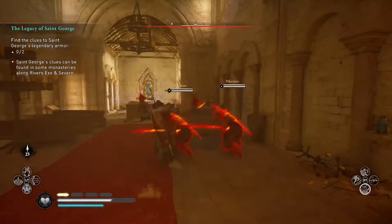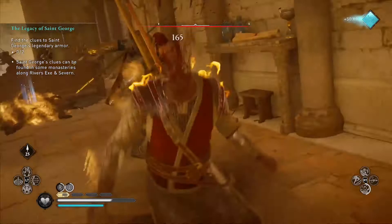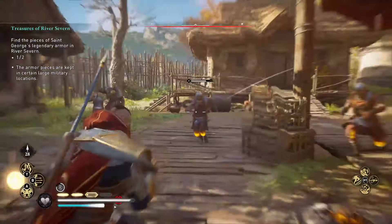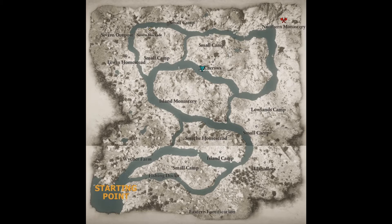Now here comes the tricky part. All of the gear you can find, aside from the sword, aren't in the same location for all players. It clearly states they can be found in large military locations and I'll show you where I found mine, but be aware it may not be there for you. One tip I can offer is to ignore the smaller camps and go for the larger ones marked on the map — you can kind of see the large outlines on the mini-map to give you an idea.